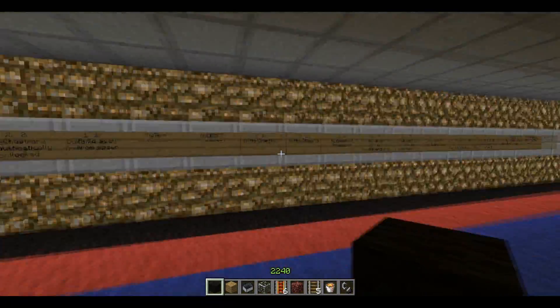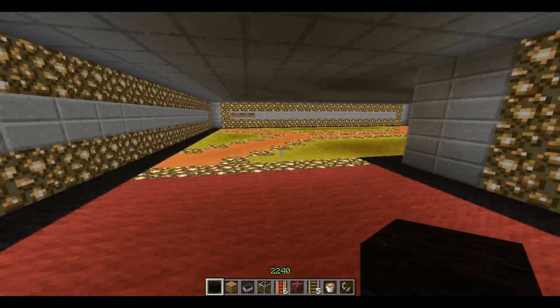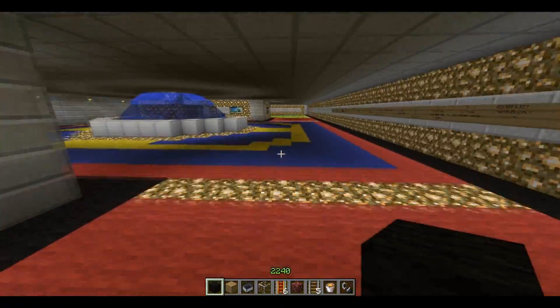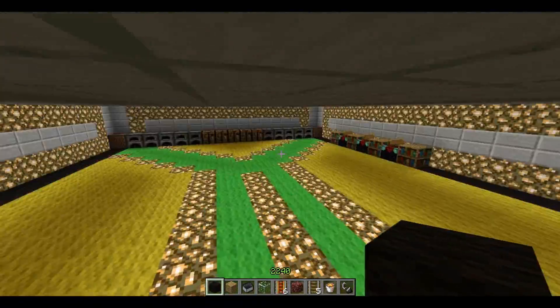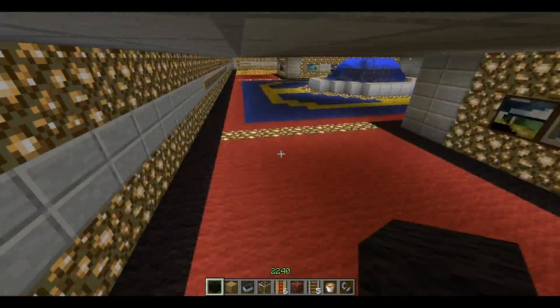You can see all the rules and stuff like that, and there are two rooms off to the side — a room here and then just another room on the other side. Not much in each room, just kind of basic stuff, and then some really cool flooring that I made.